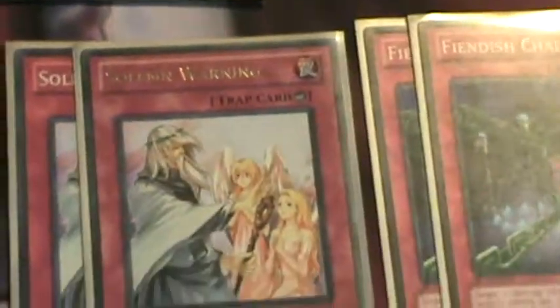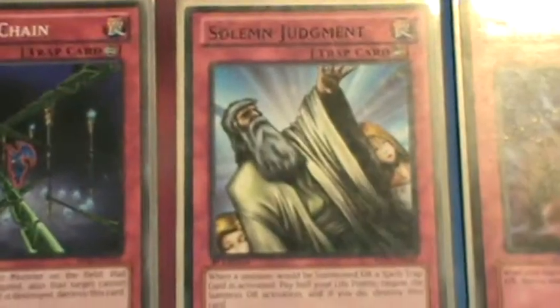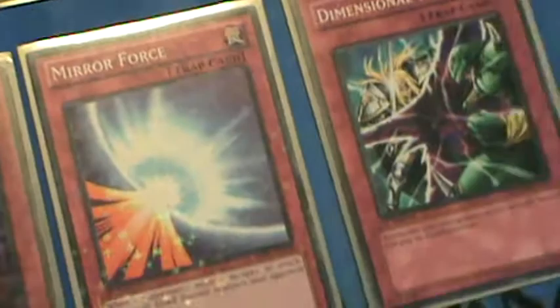Now for Traps, we have 2 Solemn Warning, 2 Fiendish Chain, 1 Solemn Judgment, 1 Bottomless Chapel, 1 Mirror Force, and 1 Deep Prison.